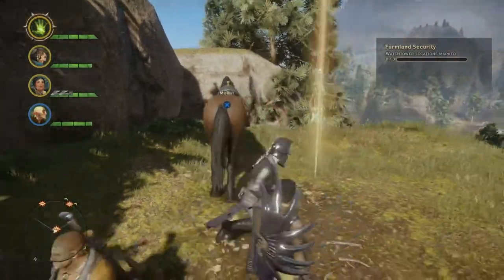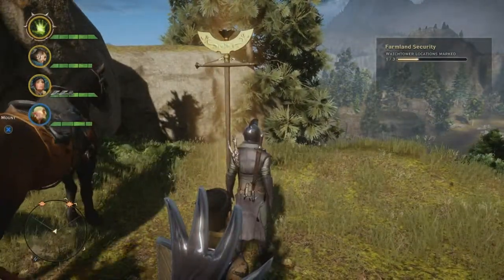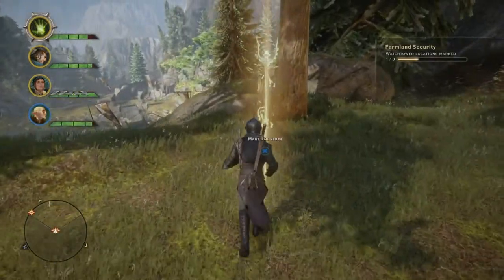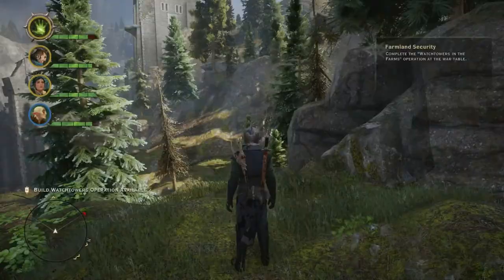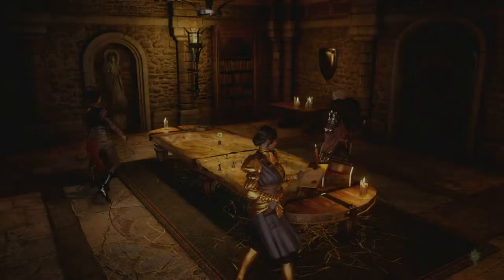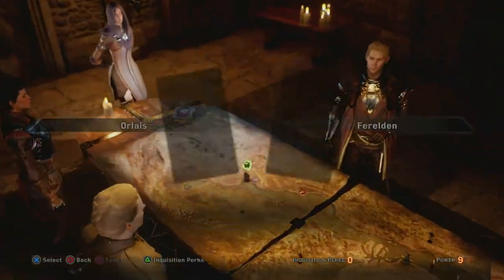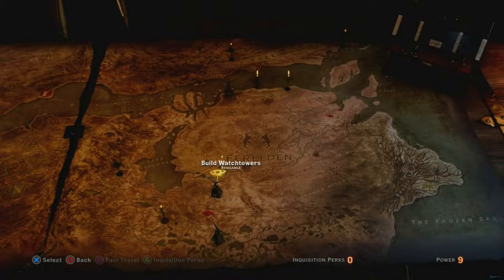Here is the first one. I'm going to put the staff of influence into the ground — this is just across the valley from Redcliffe Farms Camp. The second one is halfway between the camp and the blown-up bridge. The third one, which requires the most amount of effort to get to, was up on a small hill on that big plateau area. That's the most difficult one because there's tons of Templar and Apostate Mages fighting.